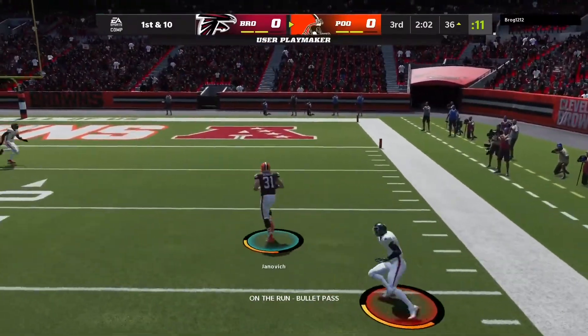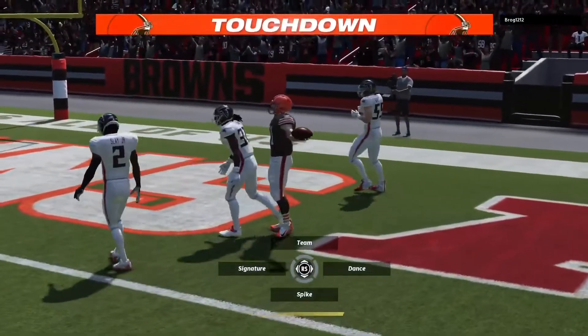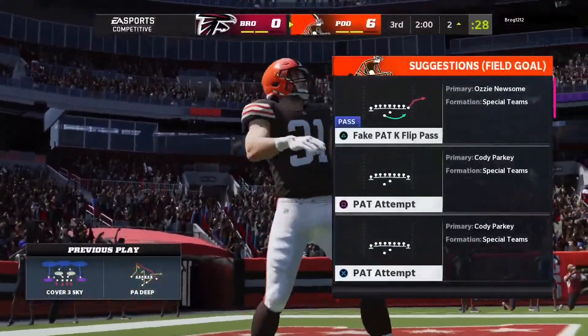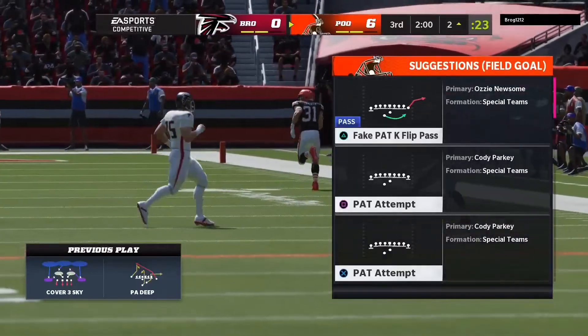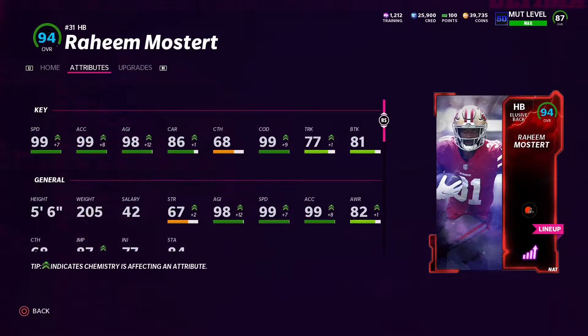First and 10 — we're gonna try to pass more now. Andy Jankovitch with a playmaker secure catch, gets up off the ground, gets sticky, and goes in for six! This is a Raheem Mostert gameplay but you can't always force points through one player. Andy Jankovitch of all people rolls on the ground, makes two defenders miss with 80-something speed, and scores.